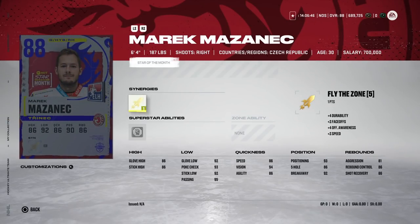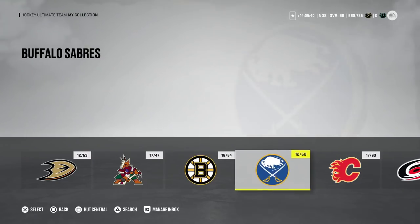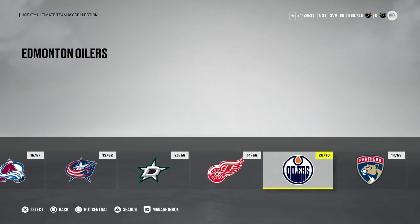Then we've got the 80 overall Merrick Mizanich — 6'4" with Fly the Zone and No Timer. This is low-key a really nice goaltender. The only downfall is 81 aggression, which might hurt his value. He's 6'4" with No Timer, which I like — speed at 86, positioning is really high, so is his glove. I'd love for anyone who tries this card to comment down below and let us know if it's any good.